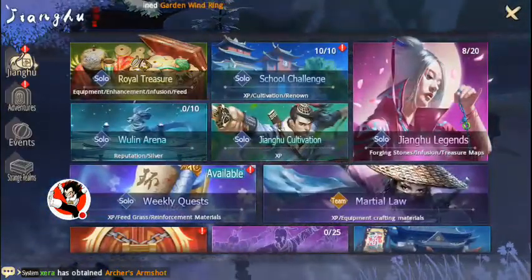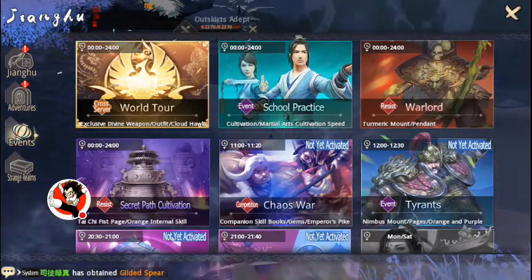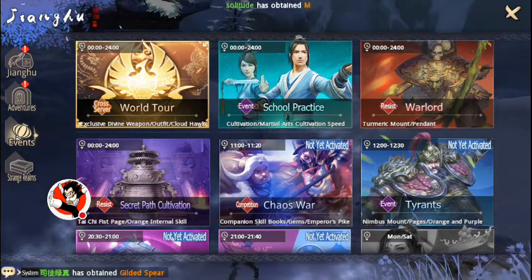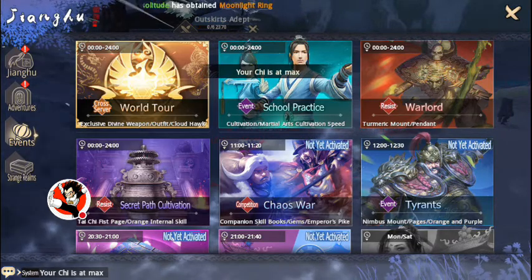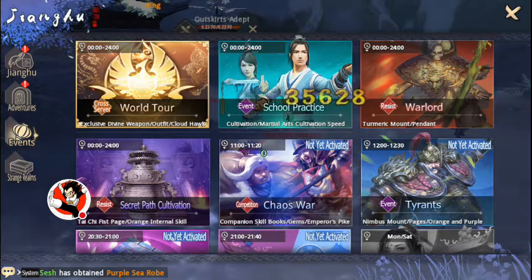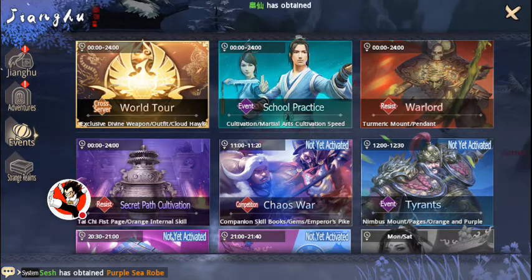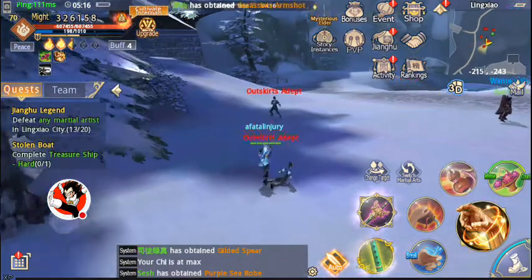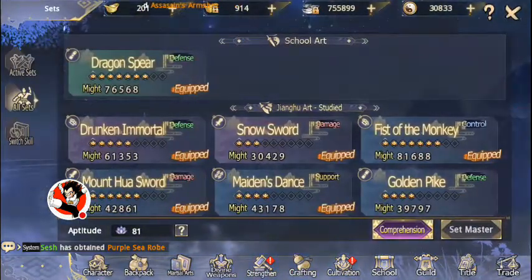You also want to make sure that you stay on top of events because events will give you a lot of really good items. For one, school practice — every ten minutes there's a school practice that happens. You have two minutes to go in and register. It's really easy. You can kind of set your phone down for a few minutes and it'll give you chi that you can use for your martial arts, which is really helpful.